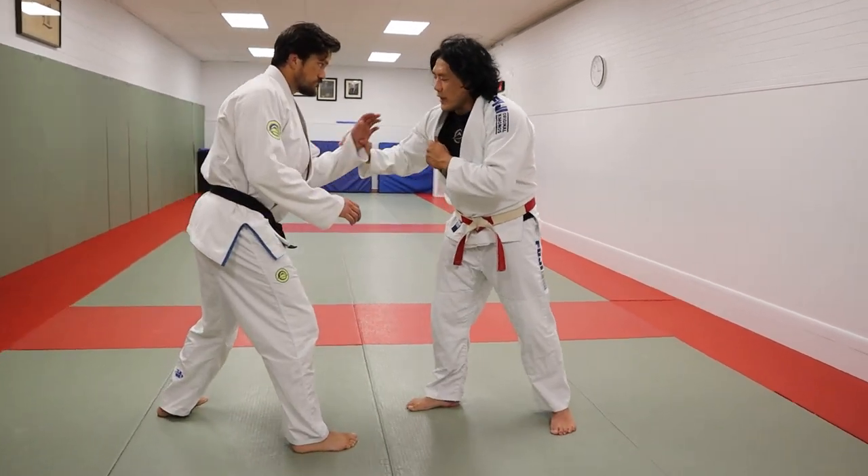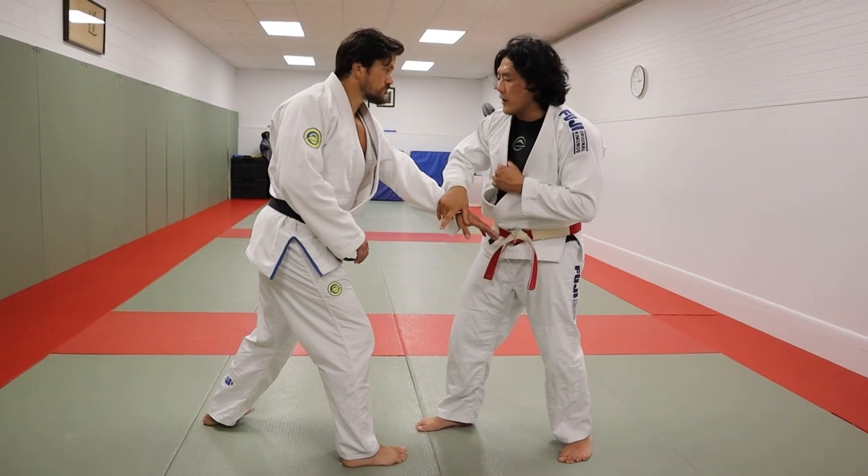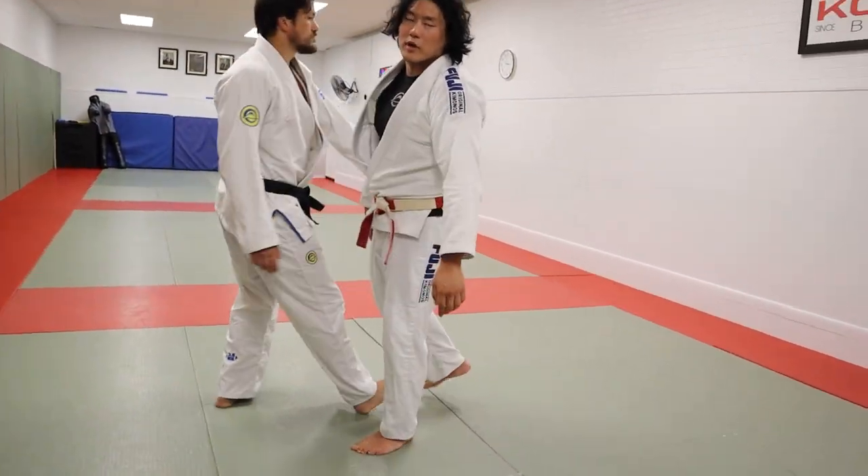Right versus right. Most common — hand comes to the lapel. So I'm going to anticipate that. I'm going to parry this hand down and slide this arm underneath. I'm going to trap this lead leg and go for Kosotogake here.